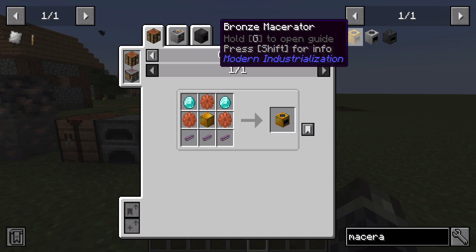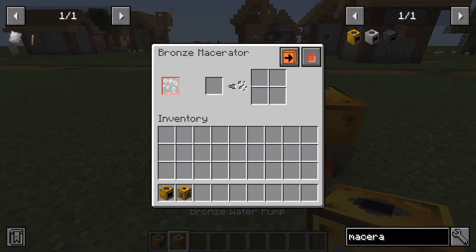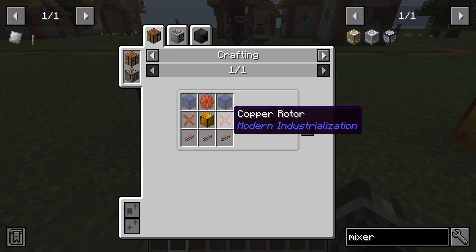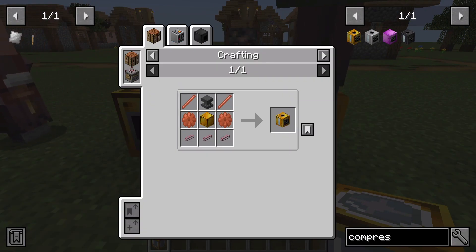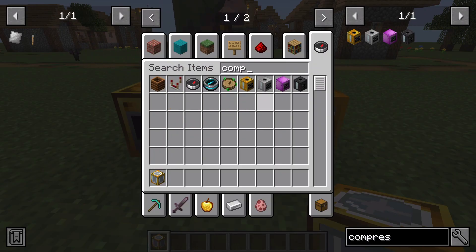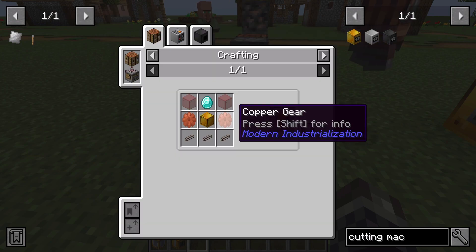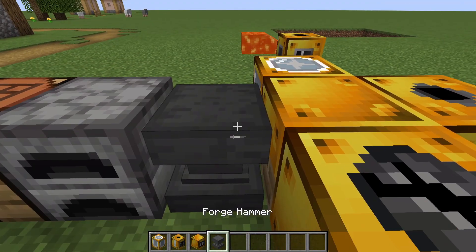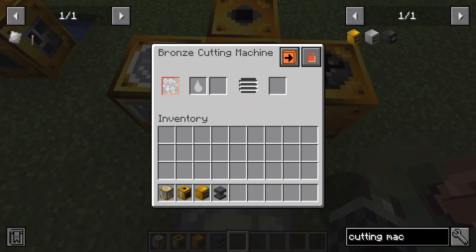The first machines we should craft are a bronze steam macerator — requiring diamonds, copper gears, yellow fluid pipes, and the machine casing. We've got steam from the boiler placed next to it. We also want a bronze mixer using fluid pipes, rotors, machine casing, glass, and gears, placed on the other side. Then a compressor using rods, gears, fluid pipes, and a casing — we need another forge hammer for this. Finally a cutting machine using gears, pipes, a casing, tinted glass, and a diamond.